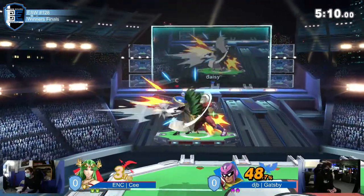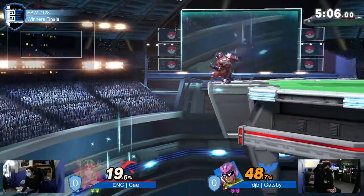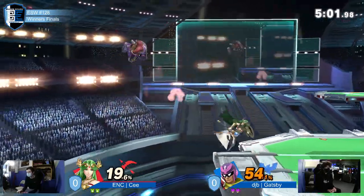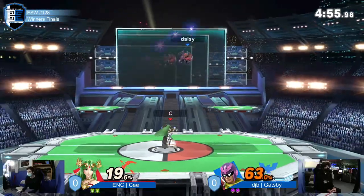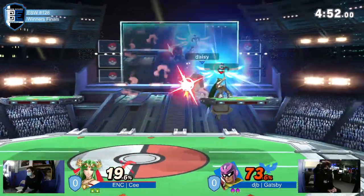Gatsby delaying the falcon kick just a little bit finds its mark. We now have both players at two stocks apiece, with a little bit of a percentage advantage for C — although 54 percent, you can almost think of that as just getting hit by a Palu neutral, and then taking 60 percent anyway.